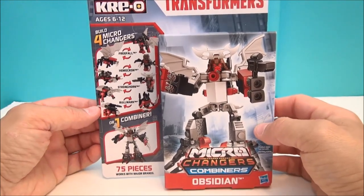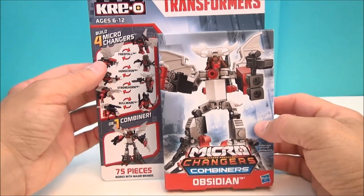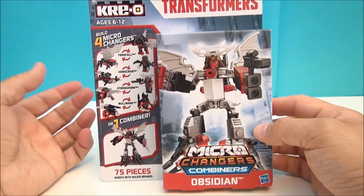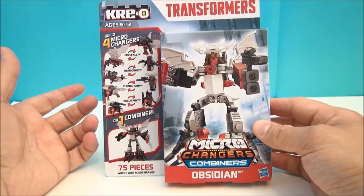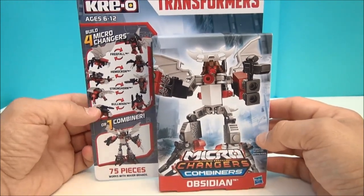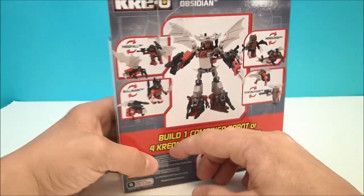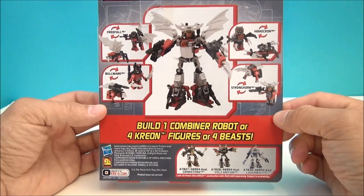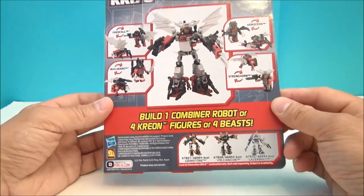Looks like we got some new characters, of which I've never heard of — Freefall, Hemocron, Stronghorn, and Bulwark. Guy looks cool though. He looks like a white and reddish kind of bull type theme going on with wings and all kinds of beastie stuff. Very cool.